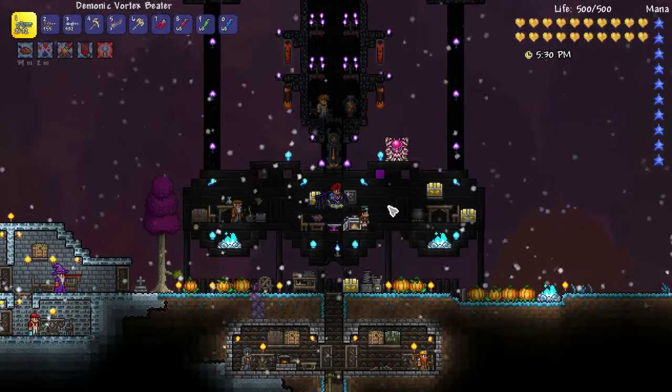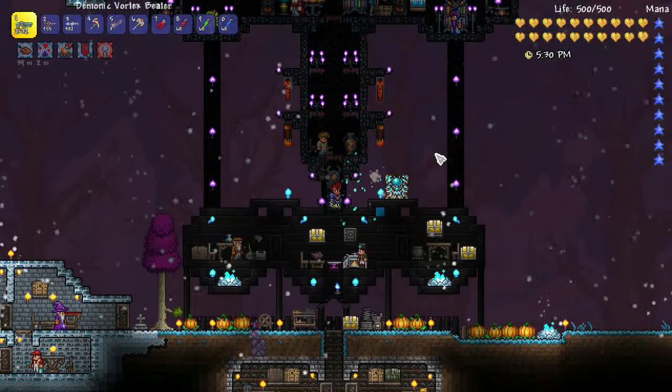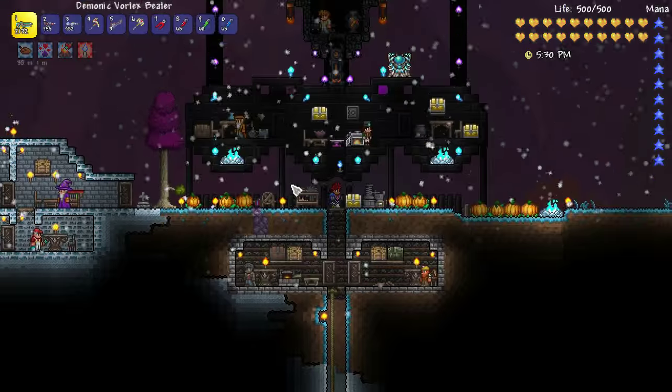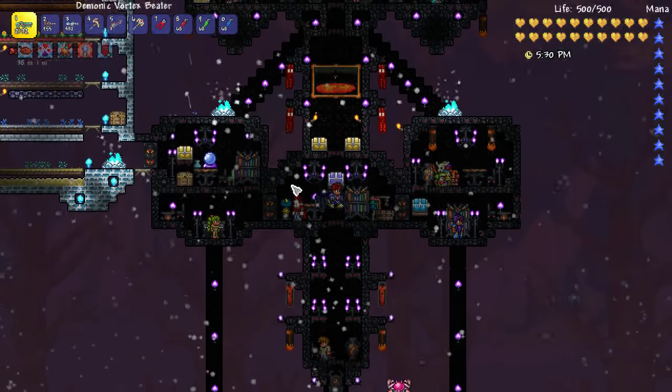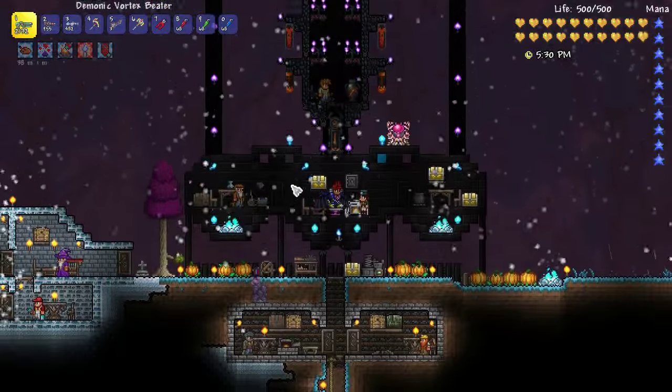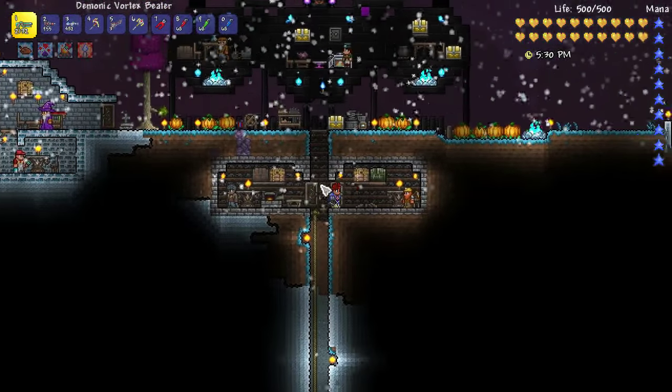How's it going crew? This is Happy Days, and welcome back to our Gavin the Gunslinger Let's Play. In the last episodes we've been fighting invasions, fighting pumpkin moons and all that good stuff. We've actually started the end game, which is the Lunar Cultists and the Pillars.